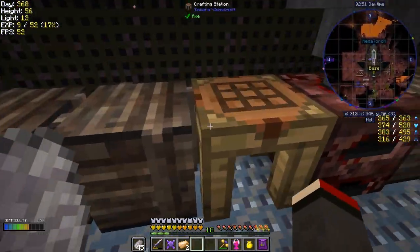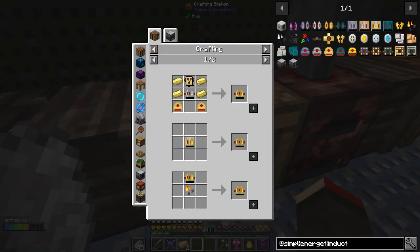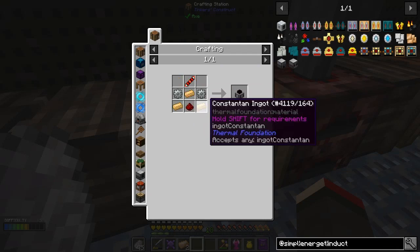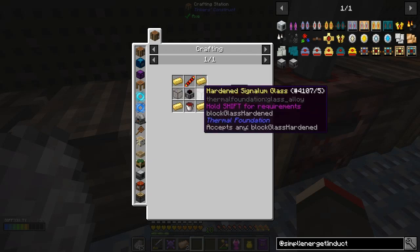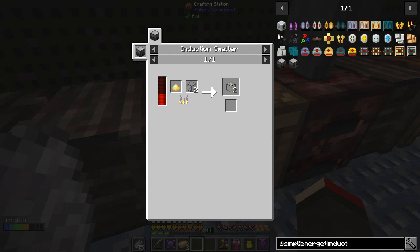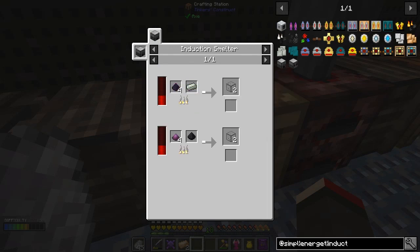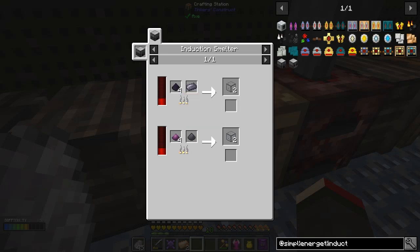Let's check the reinforced jetpack - it needs stabilized redstone. This isn't actually that difficult to do but I won't do that on camera. I could also do hardened signal glass which is basically hardened glass with signalum. This one I haven't made yet but there's no shortage of materials anymore - I've got the induction smelter now so we can actually make some hardened glass. Fantastic.